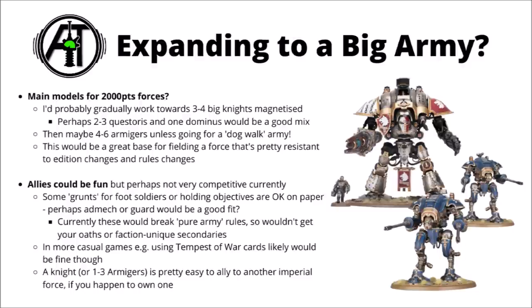Once you've got your first models assembled and have a small force, you could think about expanding a bit more towards a big army, maybe around the 2,000 point mark. My advice with building up Warhammer collections is generally to expand things slowly — building up kit by kit rather than buying everything all at once. I think my eventual aim for a knight household would be something like two or three Questoris knights, one Dominus, and maybe around four to eight Armigers, just as a theoretical end goal. It would give you a nice knight household that's fairly resilient against rules changes and could be fielded in a few different ways in game.